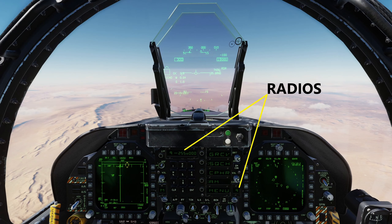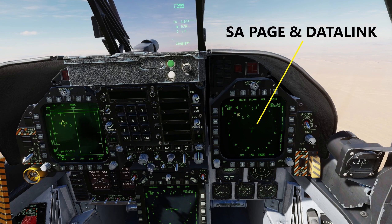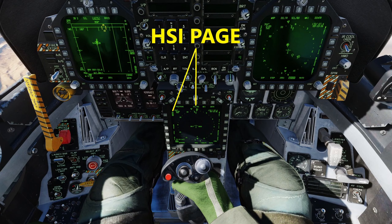We're ready to go out and connect with the tanker. Some things you'll want to make sure you have set up: we have the radios for our multi-point refueling tanker, which is Texco at 255.0, set on preset number nine. Next, make sure your radar is set to the appropriate range and your radar antenna elevation is set so you can maneuver the cursor to search the target area. Third, set up your SA page and make sure the data link is turned on. Finally, make sure the HSI page is up in the center so you have the TACAN information dialed in, can box the TACAN, and receive information in the HUD.